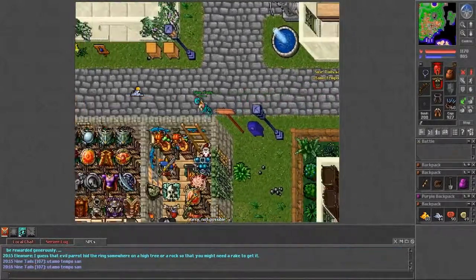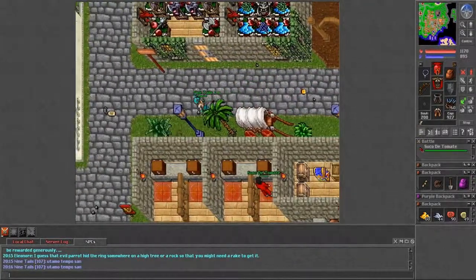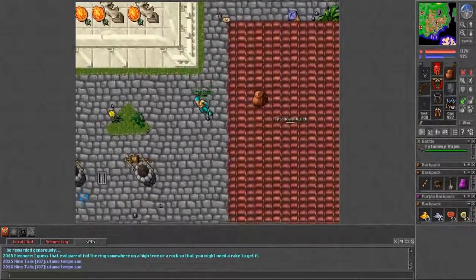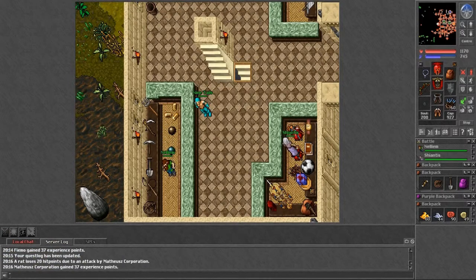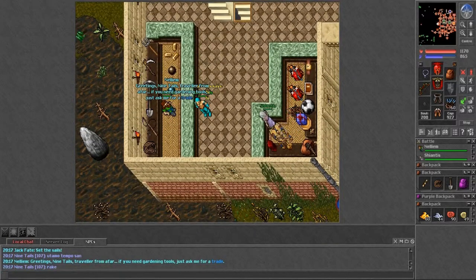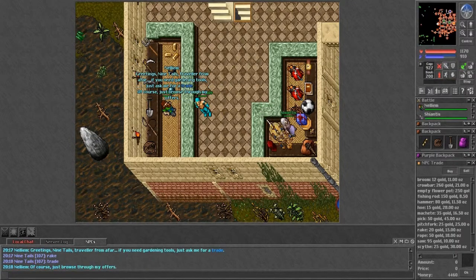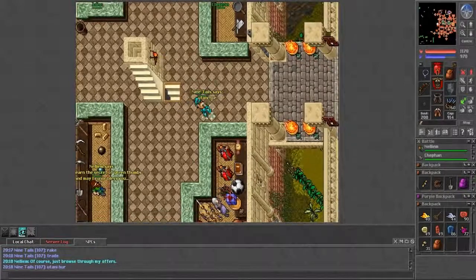Go to Venore and head west of the city to find Nellium. Just say 'trade' and you can buy the rake for 20 gold — it's not expensive at all. Then I'll meet you back in Liberty Bay.